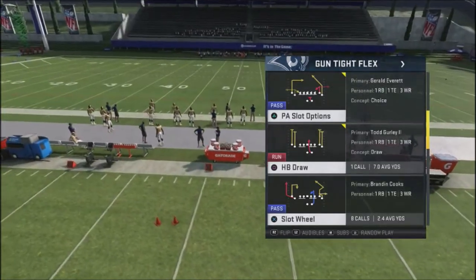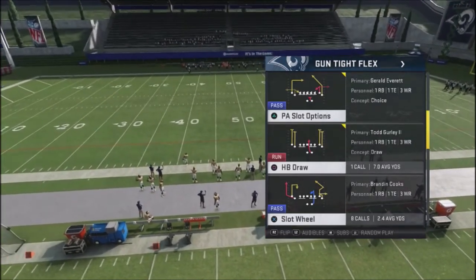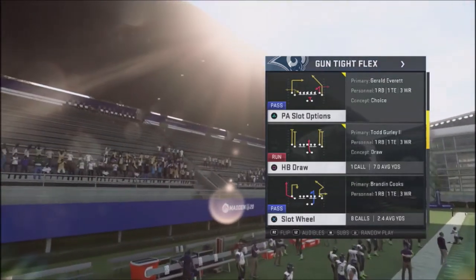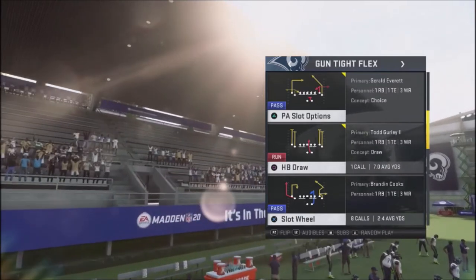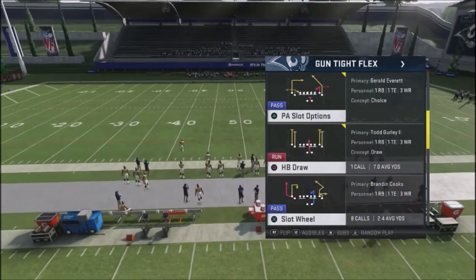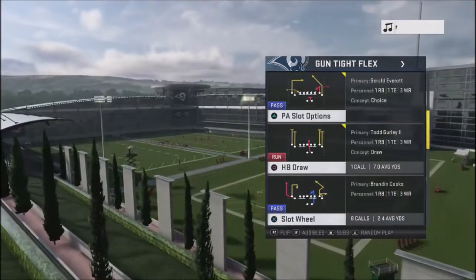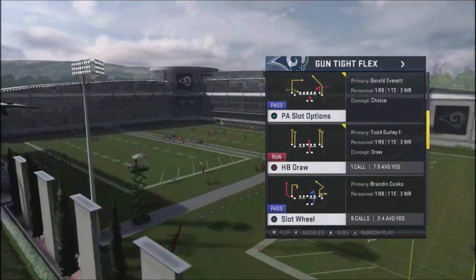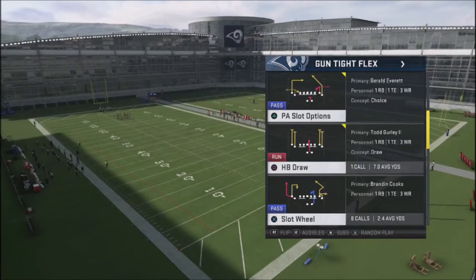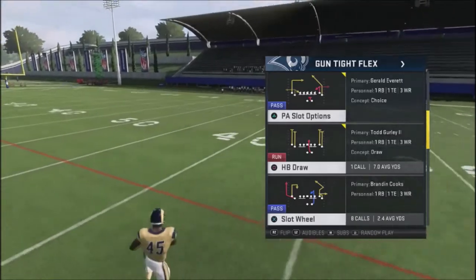One of the plays I stumbled onto is out of the Gun Type Flex — it's Slot Wheel. This is one of the more unique plays in the game. I don't think I could find this in any other playbook outside of the Run and Gun. So obviously, if you don't want to switch your playbook, you probably don't want to do this. But if you have custom playbooks, you're in a league, or you use custom ranked games, you might want to throw this particular play into your scheme because this is a good money play that you can pop your opponent with for fairly easy touchdowns down in the red zone.